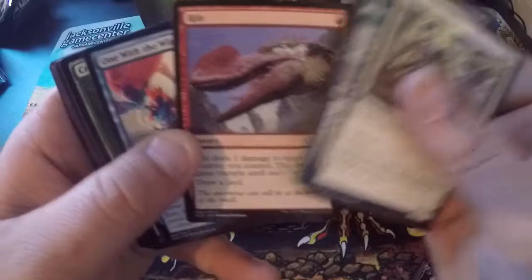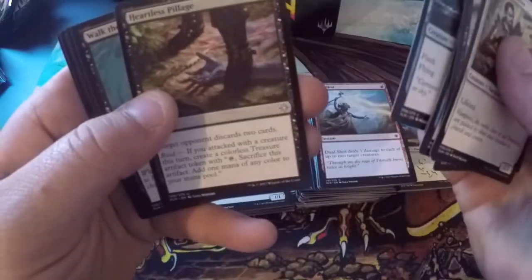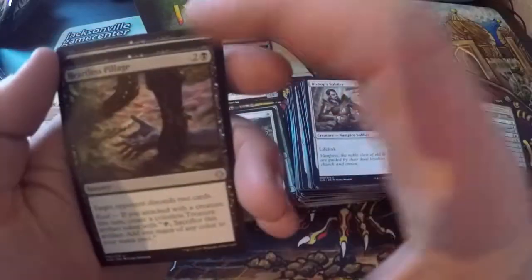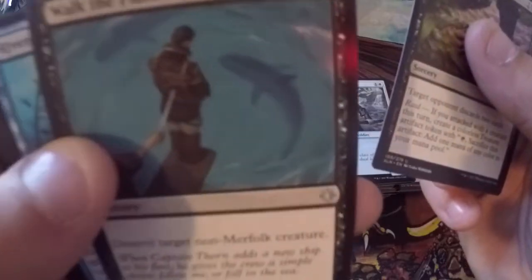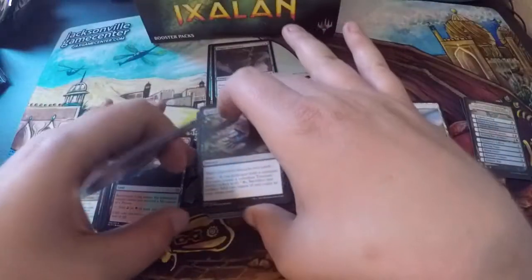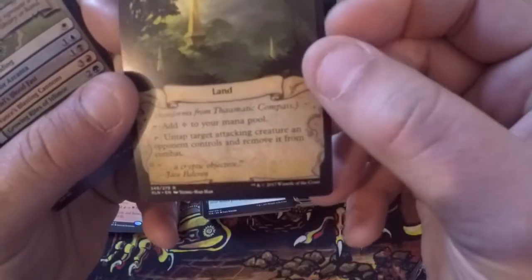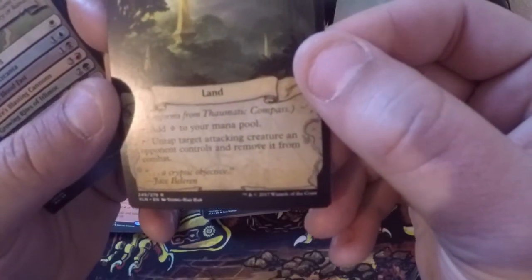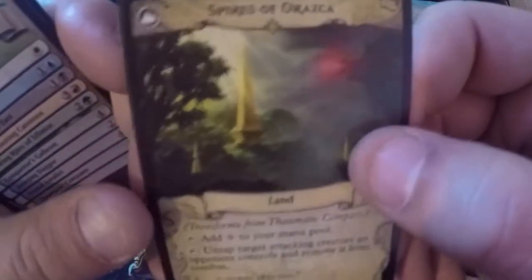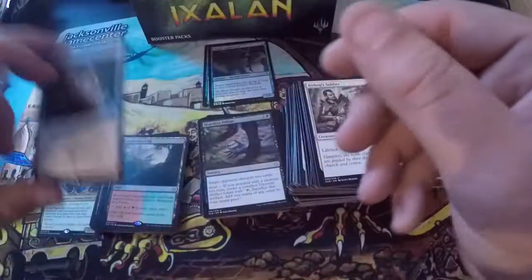Bishop's Soldier, March, Rile, One with the Wind, Crash the Ramparts, Call with Wings, Pounce, Spell Pierce, Ritual of Rejuvenation. Heartless Pillage is our first uncommon out of this pack. Walk the Plank. River Sneak, and then Thaumatic Compass — a good card, underrated in my opinion. You flip it and it adds colorless to your mana pool, then untaps a target attacking creature an opponent controls and removes it from combat. It transforms into the Spires of Orazca — a good little rare card. Another checklist and a vampire token.